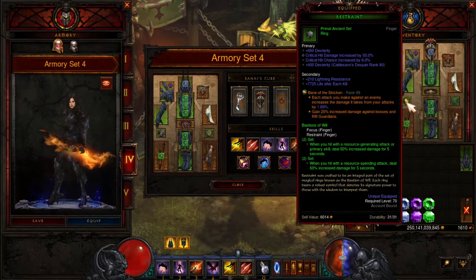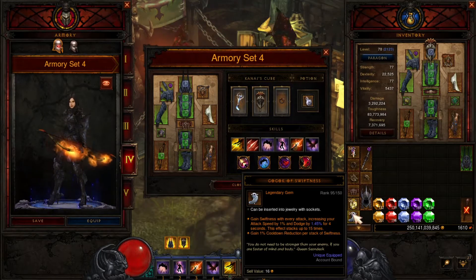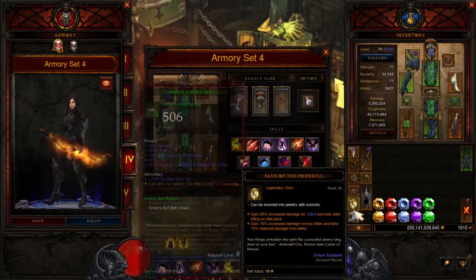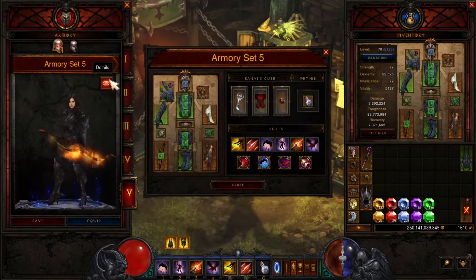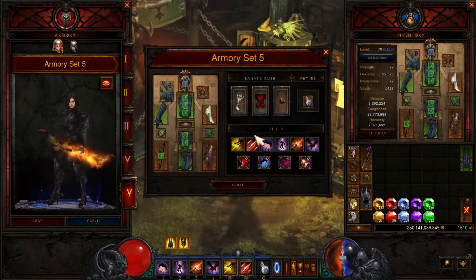The gems are Stone of Vengeance, Bane of the Trapped, and Bane of the Stricken. Like I said, you can change that Stricken gem to Swiftness to give you a little more speed if you want, but I don't need it — she's been great, she works really well, she's fast enough. And if you don't have enough cooldown, you can always use Zei's Stone of Vengeance for more cooldown. But I got her set — she's pretty good. I just use her for farming and I'll wipe out Greater Rifts 85-90 real easy with her, just looking for primals and farming. These are two different options you can do.